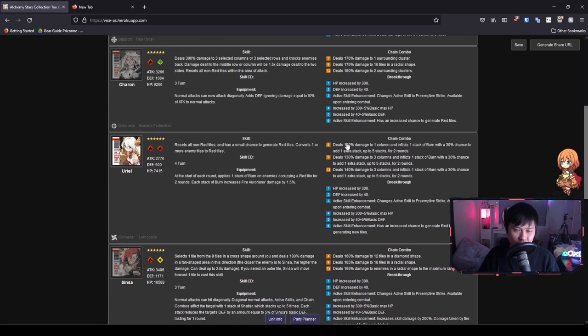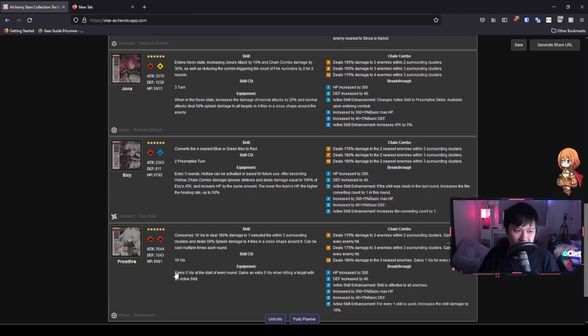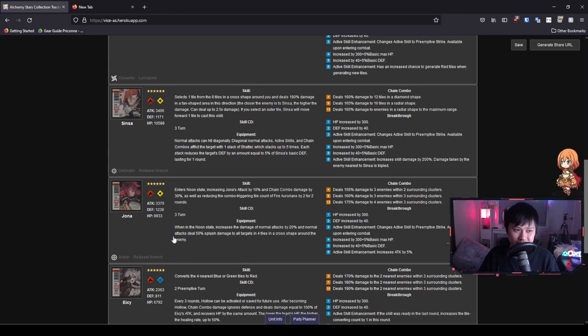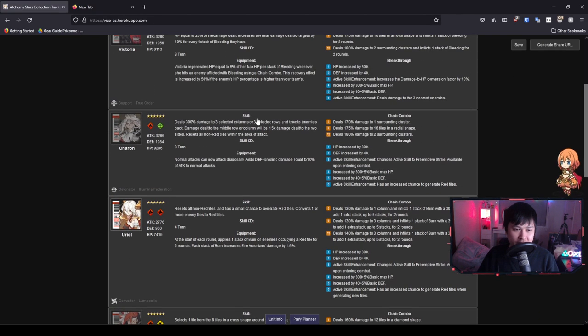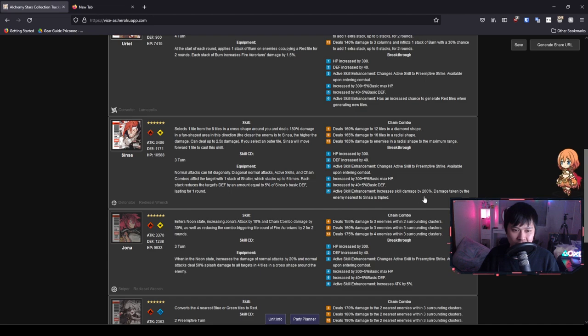To summarize: if you don't have Charon, I would roll for Sinsa — he is a really solid detonator compared to a lot of other six stars. However, he is mainly oriented to DPS. While he has an offensive support skill in the defense down, DPS characters are still more prone to being power crept. Charon's knockback utility may be harder to power creep. The tile reset is a little overrated — it doesn't really weight towards red tiles, so it's good but not incredible.